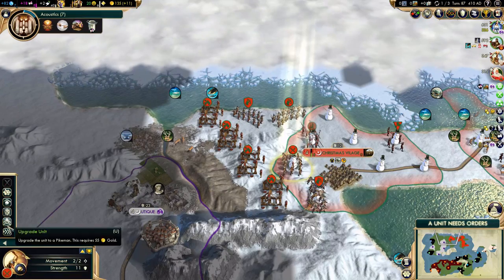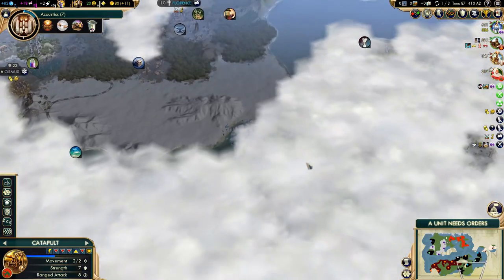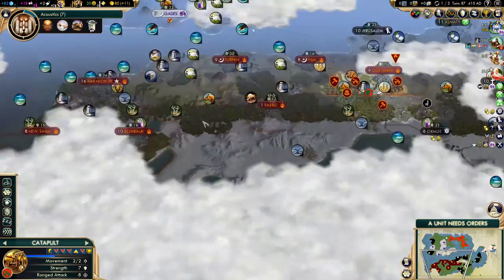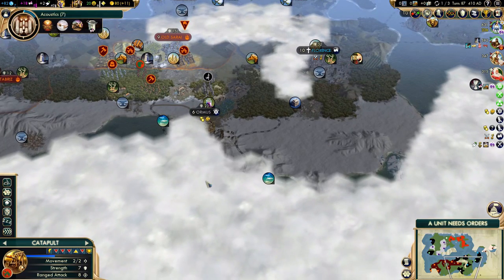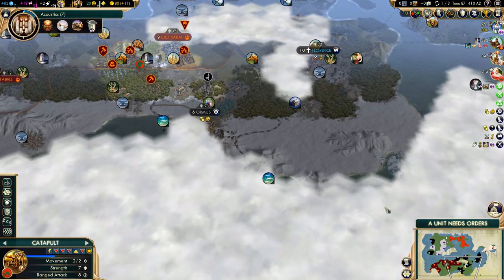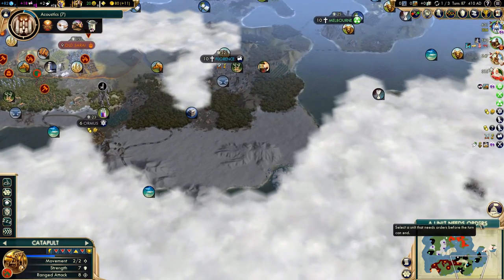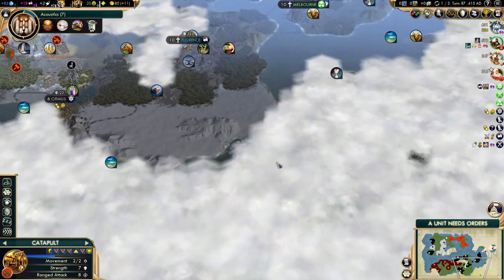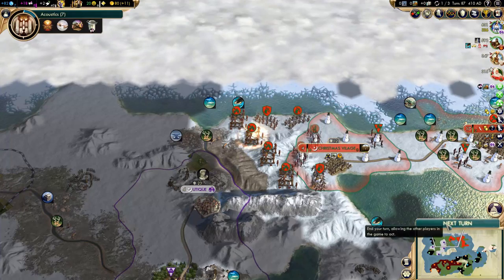That will cost us just over 100 gold. I was actually considering starting a city all the way to the south. We should be safe from the Mongols. There are two city-states kind of blocking the way — the Mongols will likely take these city-states, but this city should be safe enough. There's silver to the east, so it's quite possible there's a decent city location that would also grant us access to silver over there.